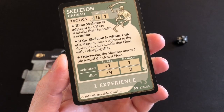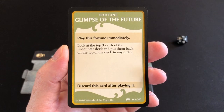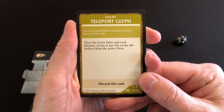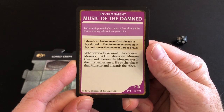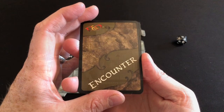Not only is the skeleton gone, gifting us two experience points and a treasure card, but we drew Glimpses of the Future: look at the top three encounter cards and put them back in any order. The cards are: Passage of Time (each hero takes one damage), Teleport Glyph (place the active hero and each monster on the farthest tile), and Music of the Damned (a permanent event — whenever a monster is drawn, draw two and choose the most valuable). Music of the Damned goes to the bottom; Teleport Glyph on top.